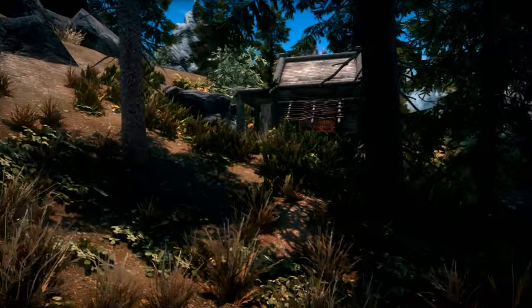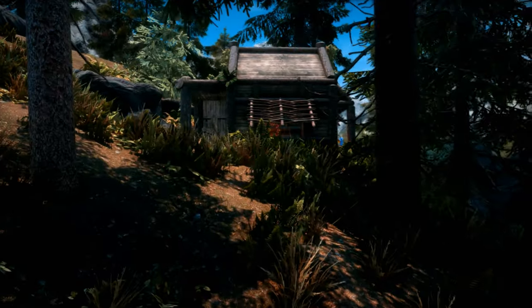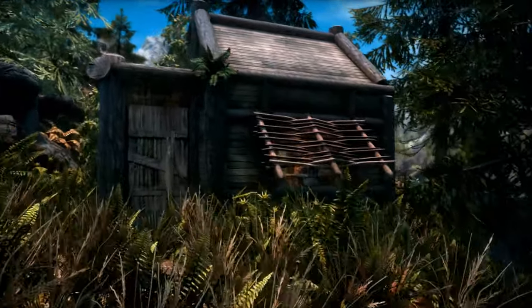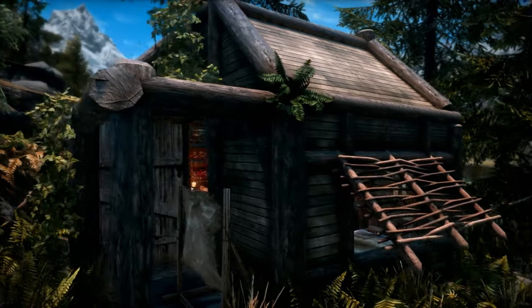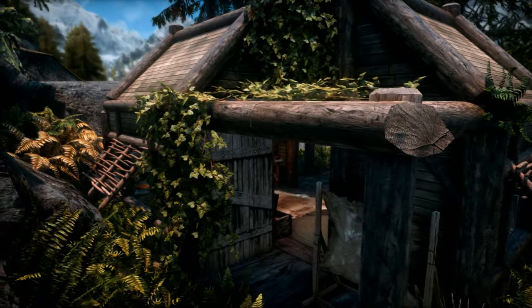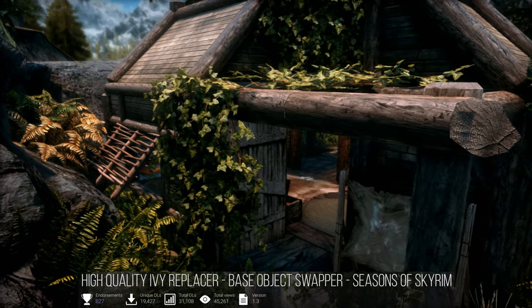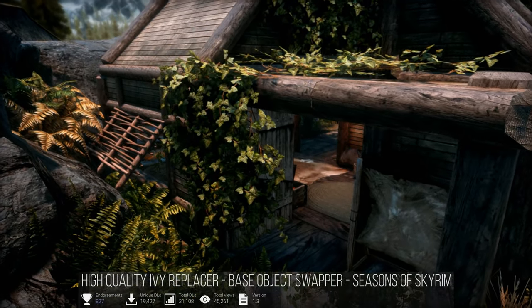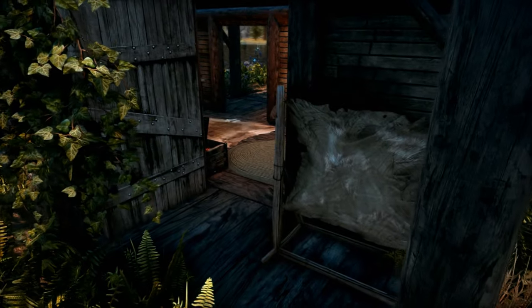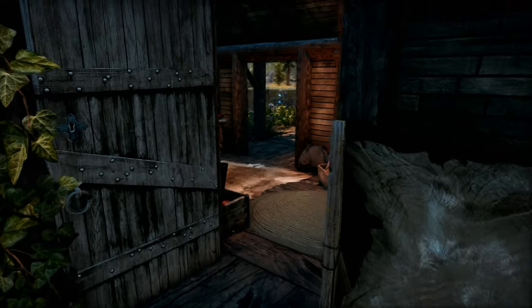The first thing I notice about the physical structure of the home are these unique shutters. They still let in light but give you a little more privacy, and it looks like the sharp bottom edges could protect you from a curious bear. The next thing I notice is the beautiful ivy. This is high quality ivy replacer which uses base object swapper to replace existing ivy. I use the animated file and I love it. You also have a tanning rack outside and here's the door.